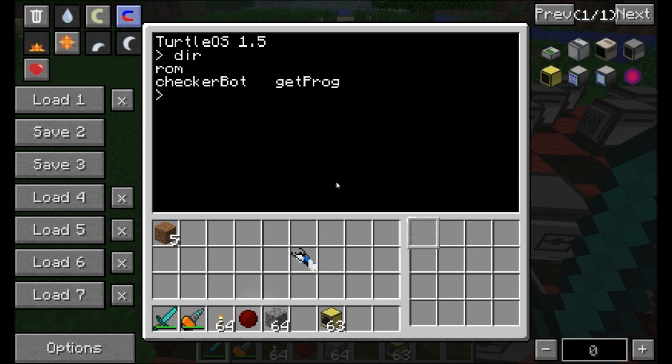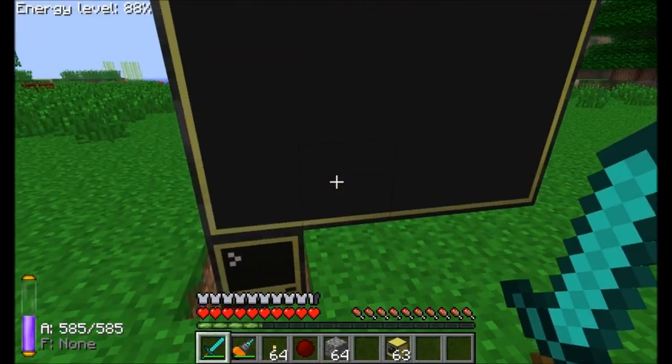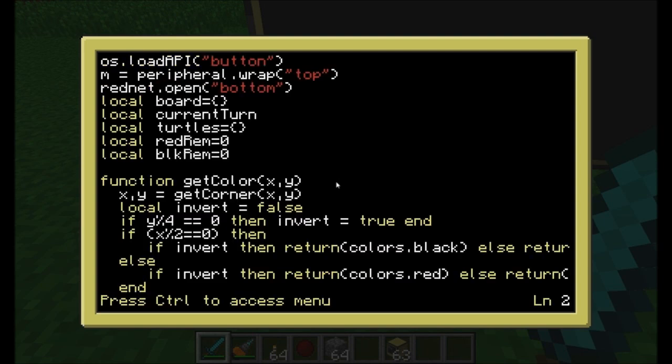I did pull down the checkerbot program, and I'm probably going to pull down the go home functions as well just to demonstrate for you guys. But for now, let's go through what's in checkers. If we just edit the checkers program, we'll see that the first thing that happens is we load up the button API — that's what gives us those nice little buttons that we can click on.